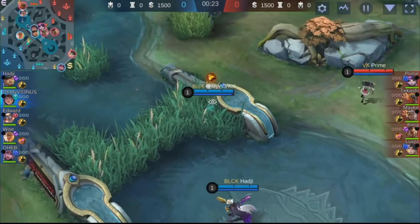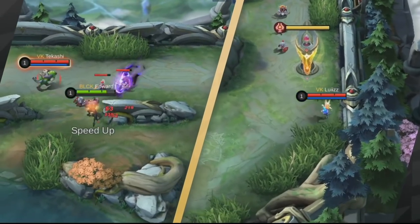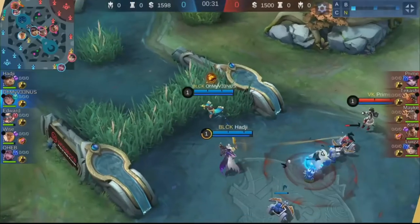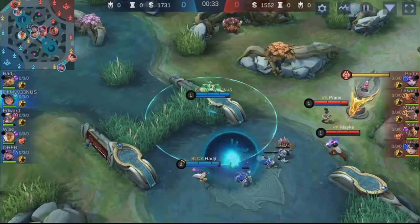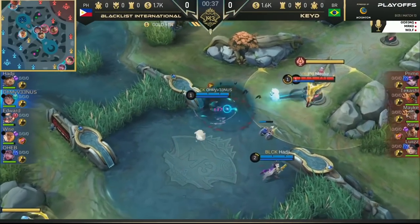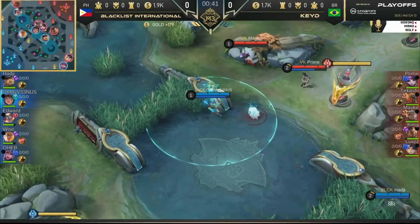Let's get straight into game number three. Remember, this is match point. All Blacklist needs to do is win this one for all the marbles — moving on to the next stage, or will it be Cade forcing the fourth game in the series? Break the code or go for Cade — let's see it in the chat as both teams get into the Land of Dawn.